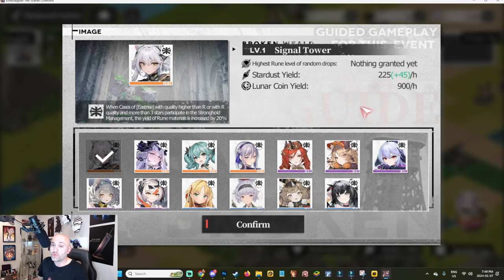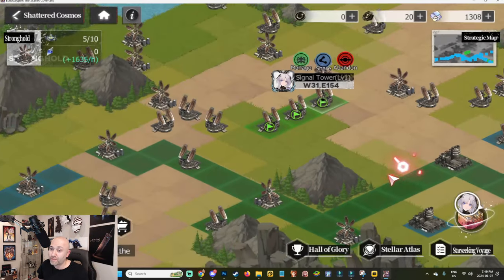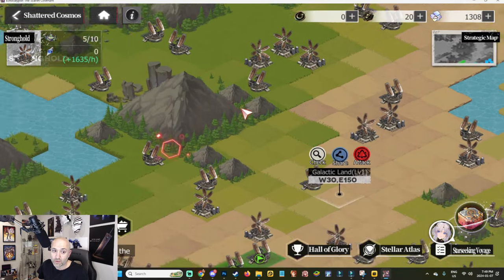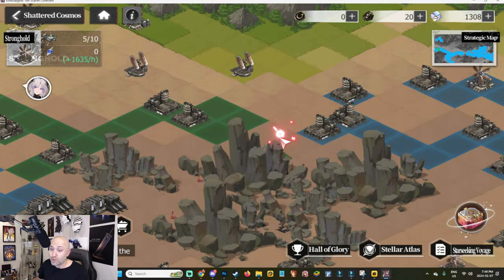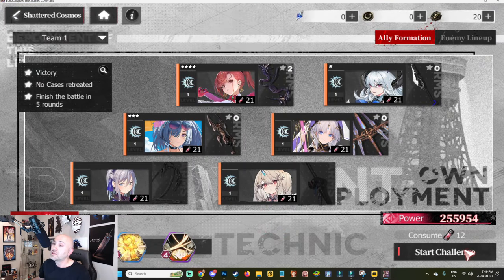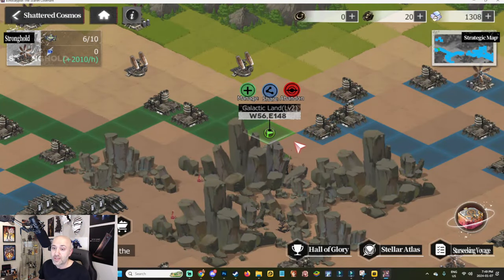Make sure you assign your stardust yield and collect signal towers — you can manage people on signal towers. As you progress, give up smaller signal towers in favor of medium ones, even though they're harder to beat, because they yield much more. Don't waste stronger teams on smaller places. Always try to move closer to your teammates so you can all work together on beating the boss.